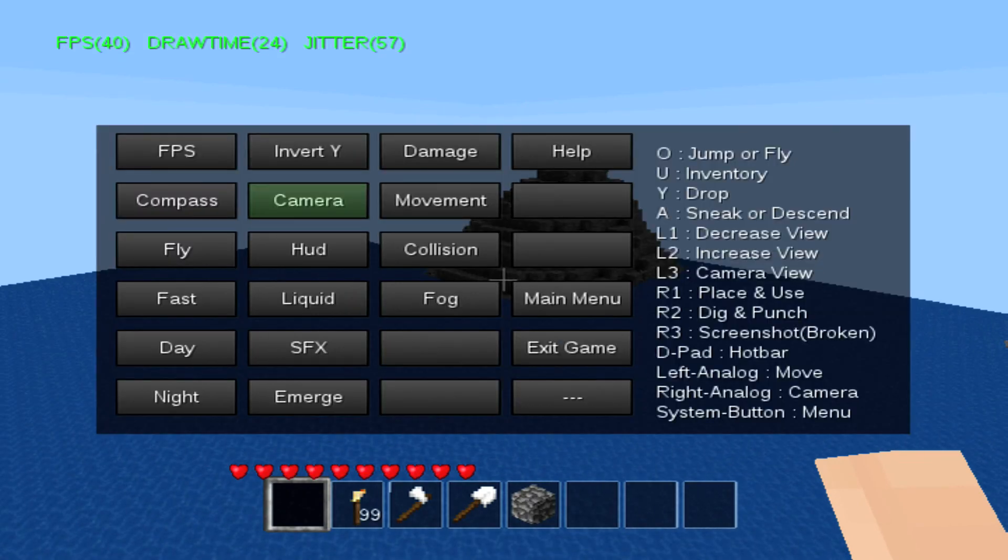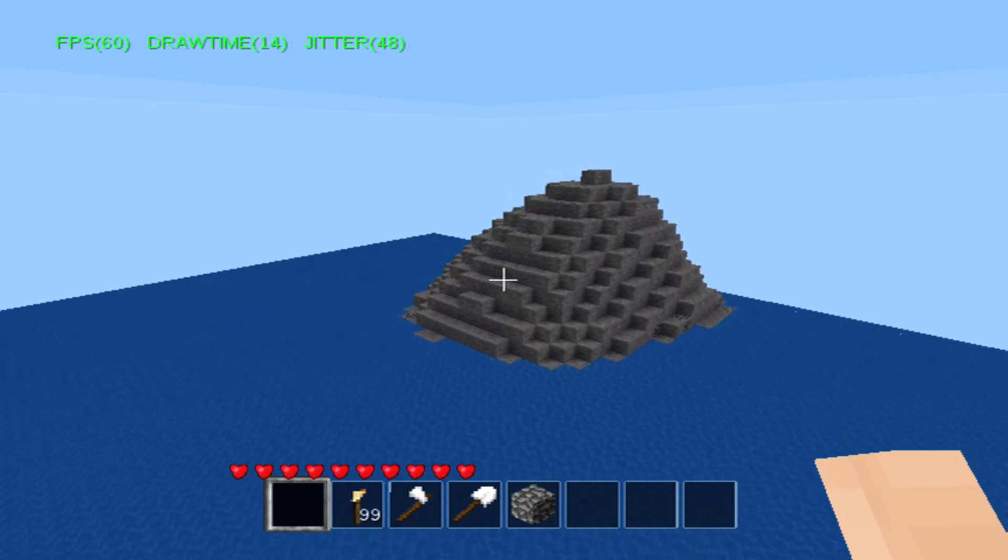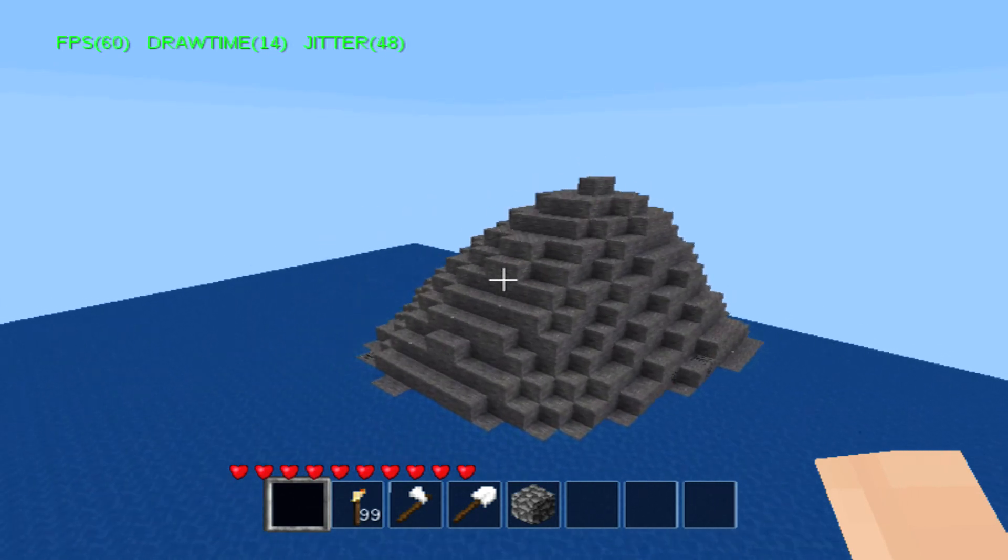Is there a sprint button? Drop inventory, place, dig, screenshot, D-pad, menu. There is no sprint button just yet. Look at this — a nice little island out in the middle of nowhere.